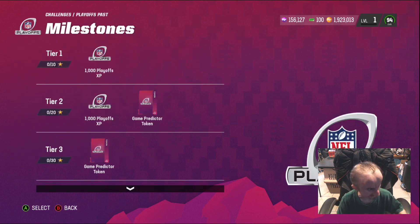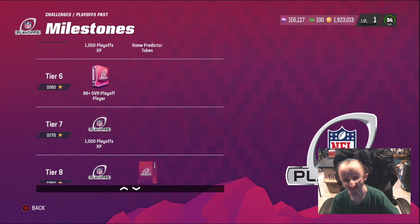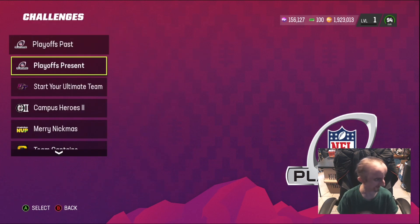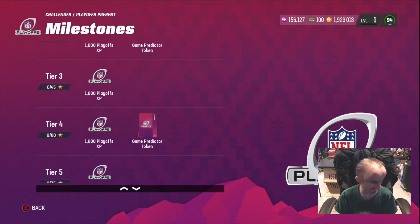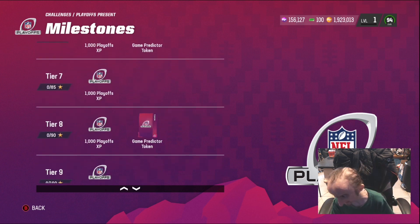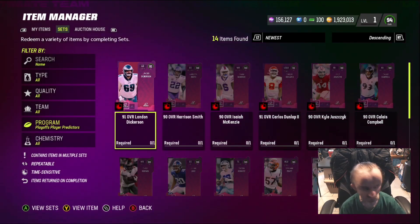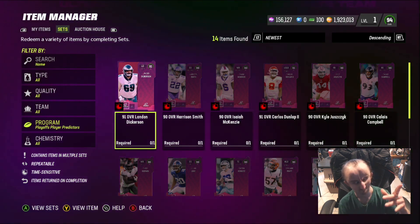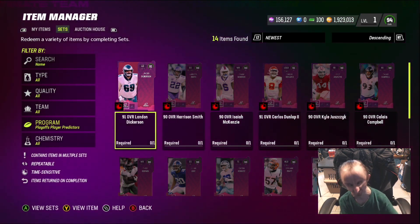For the solos we got two sets of solos — they give us XP, Game Day Prediction tokens, and 86-plus cards. Those could be crunchy and help with the sets. But I didn't like that there's no guaranteed 93. These solos you're basically doing them for the XP for the field pass.